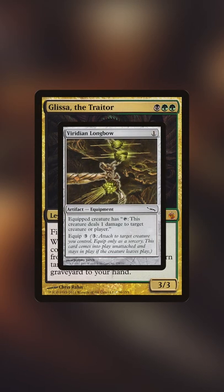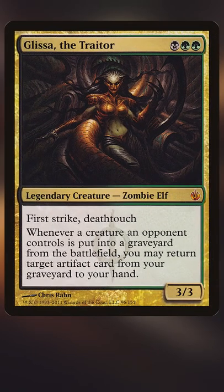Using the card Viridian Longbow, we have a pretty cool interaction. Giving Glissa the ability to ping a creature for one damage means that the deathtouch is going to kill them, giving yourself a pretty fun and easy way of returning artifacts from your graveyard to your hand. Such an underrated commander option — I think more of you need to play her.